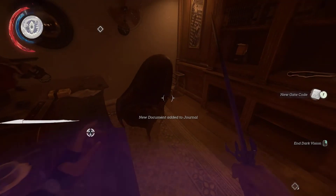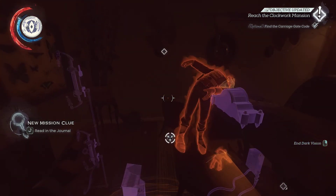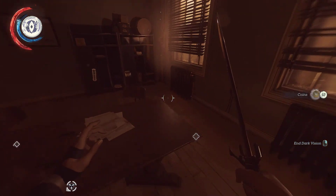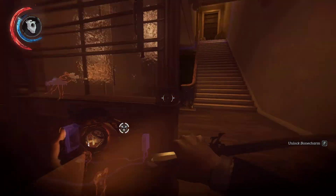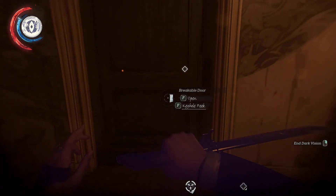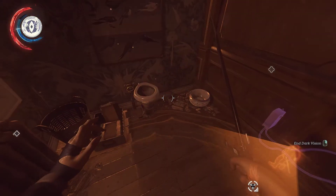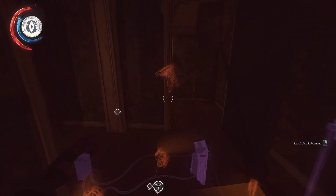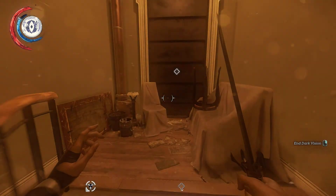There's the door code: 255. Bingo. I found the key — found the good ol' key alloy polarization. There's a bone charm right there. Anything worthy in here? No. I love that guy just standing there, and that's blocked off.